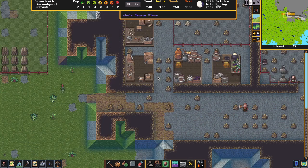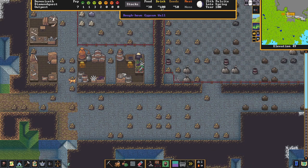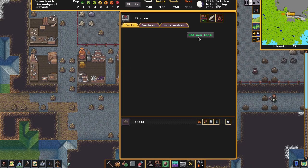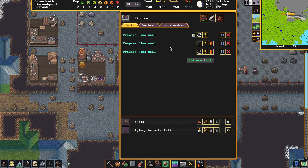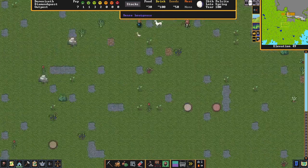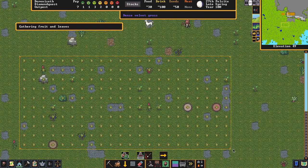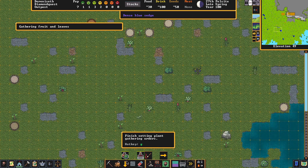Our drink went up to 100 — look at that! But let's make some meals too since food is down a little. Let's cut down some more wood and also gather some plants. I'm glad that came up because you do want to gather plants.